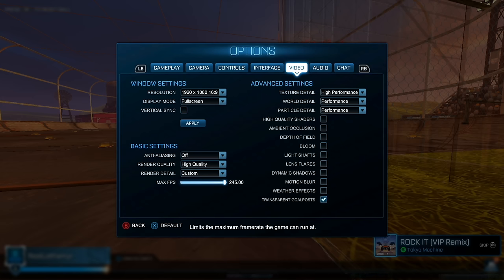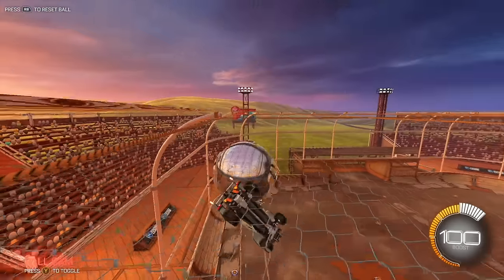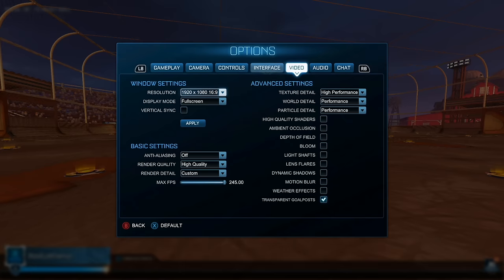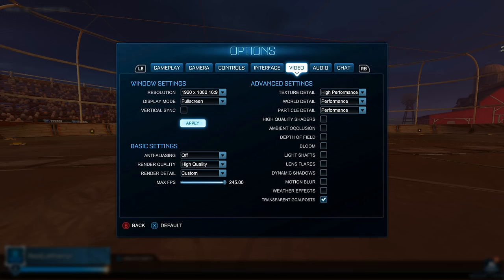This game actually calculates your movements depending on the number of FPS. If you set it to 30, you can only calculate your inputs every 30 ticks. Even though your monitor can only display 60, it's good to have it calculate more often. I keep render quality as high quality — otherwise it gets really grainy. Make sure V-Sync is off; it creates a huge input delay. I use 245 FPS because back in the day 250 would cause stuttering.